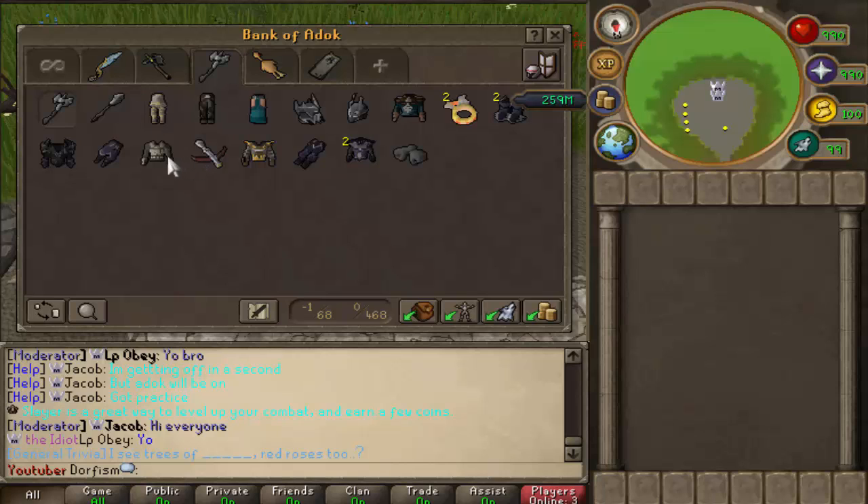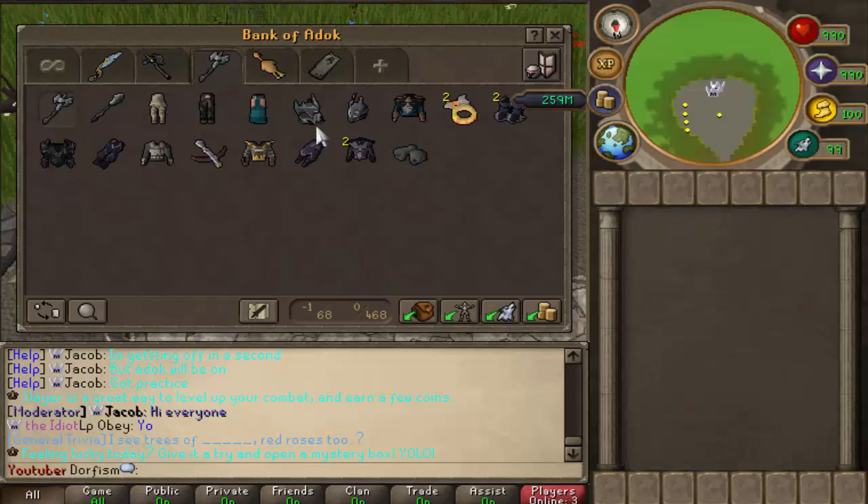We have the chaotic maul, chaotic staff, crossbow, Morgan's leather body, and some torva items. We had a few torva items actually - the torva full helm, torva plate body, and torva plate legs, along with two archer's rings, an ancient ceremonial hood. That's actually not too bad.